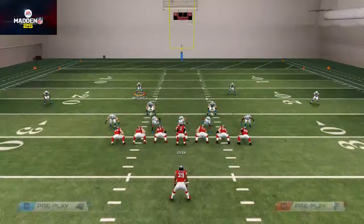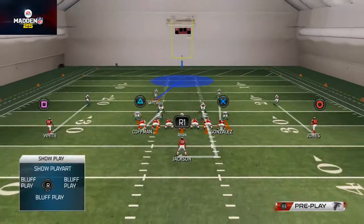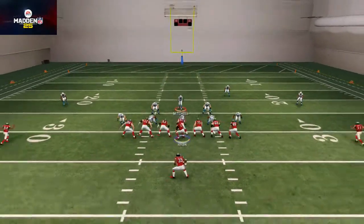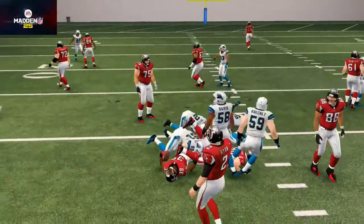We're going to get the outside contained with those blitzing linebackers, and you can see it does a really nice job clogging up the running lanes. Taking a look at the right side, you should see about the same result. Running off tackle to the right, we get the lane sealed, set that edge, and come down with the safety to make the tackle.